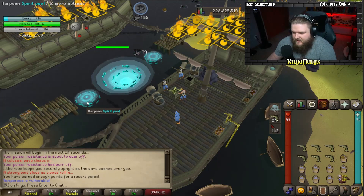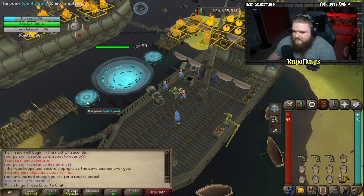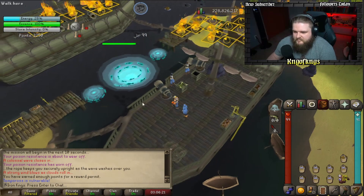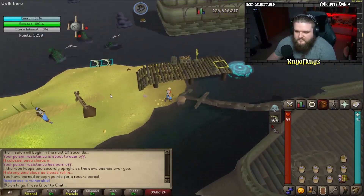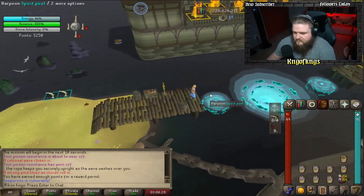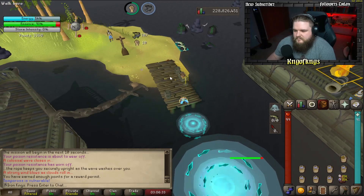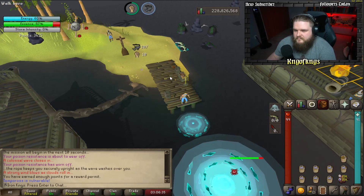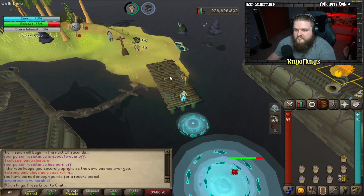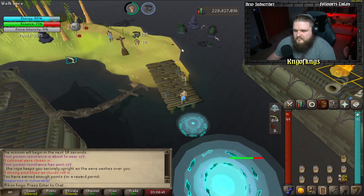As soon as your inventory is depleted, you're going to harpoon the spirit pool and get the boss down to roughly 60 percent — a little above or below is fine too. If you make it to this point you are pretty much good to go. You have a ton of time to get this next inventory of fish — another 19 harpoon fish — cook them and launch all 19 again.